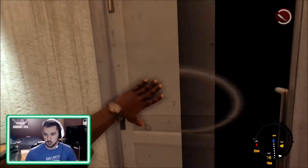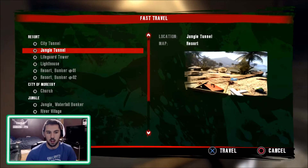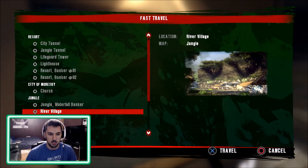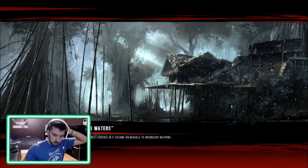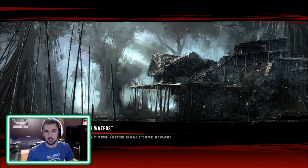That way we can do this Jason Voorhees easter egg. If you don't know who Jason Voorhees is — Friday the 13th movies, the slasher with the machete and the hockey mask — that's Jason Voorhees. We're going to go back to the river village in the jungle. I actually wrote down directions on how to get there because it is a little tricky.